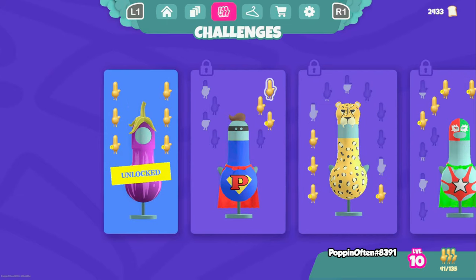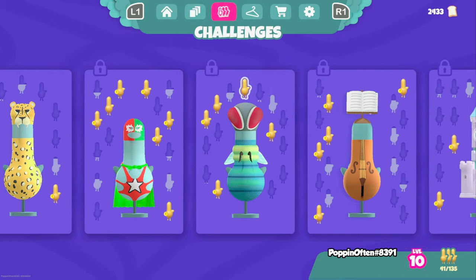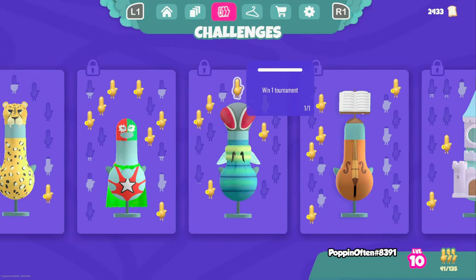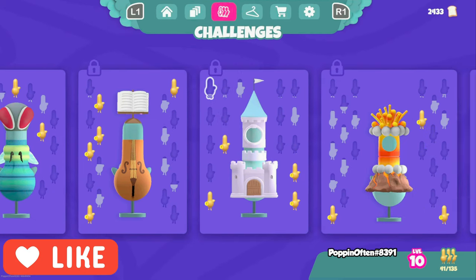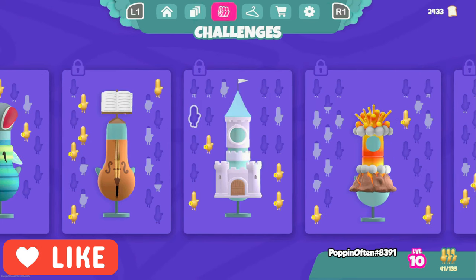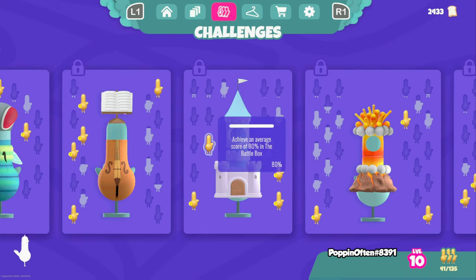The third way is challenges. When I first started I just thought you played the game and they unlock automatically, but you can actually choose which ones you want to do. You'll notice full slots which are gold little pigeons, half slots, and empty slots. The empty slots are things you haven't done yet, the partial slots are things you're working towards, and the golden ones are everything you've completed.